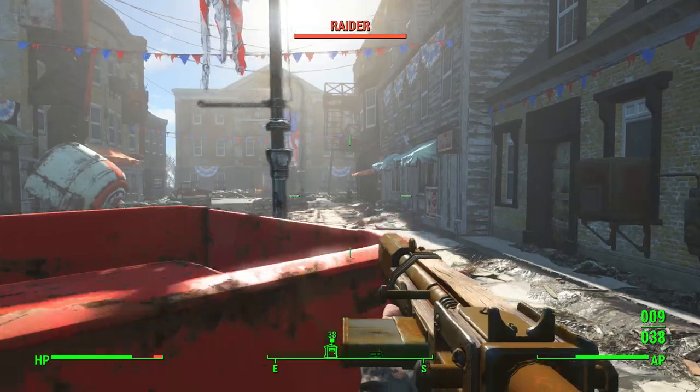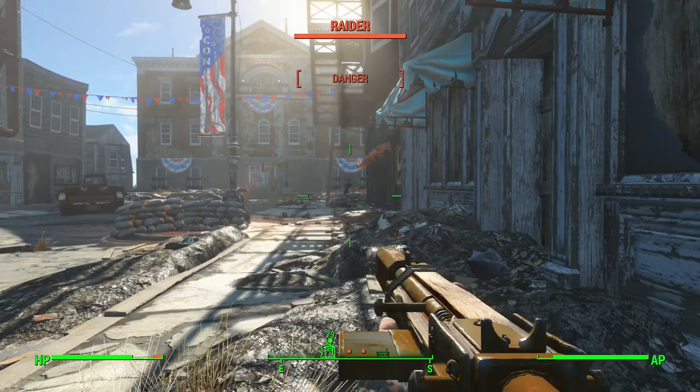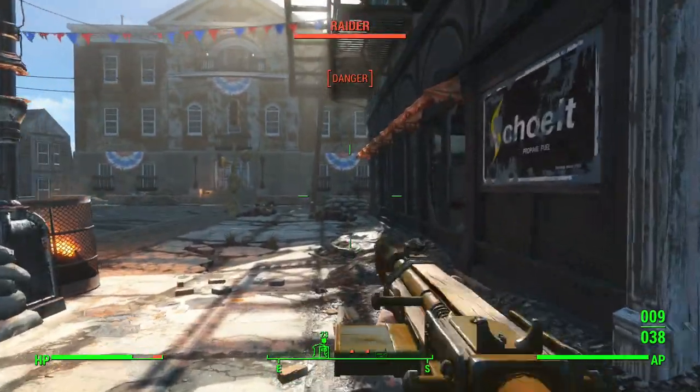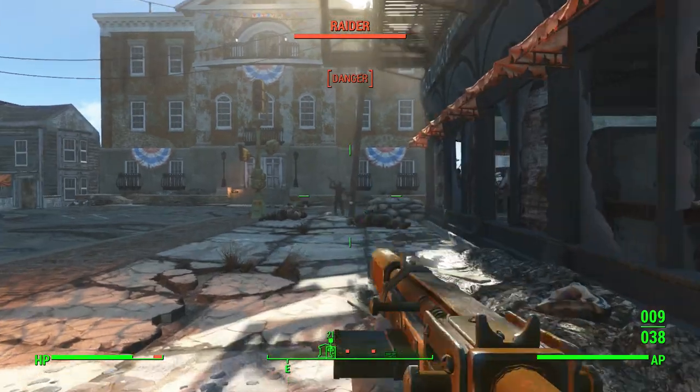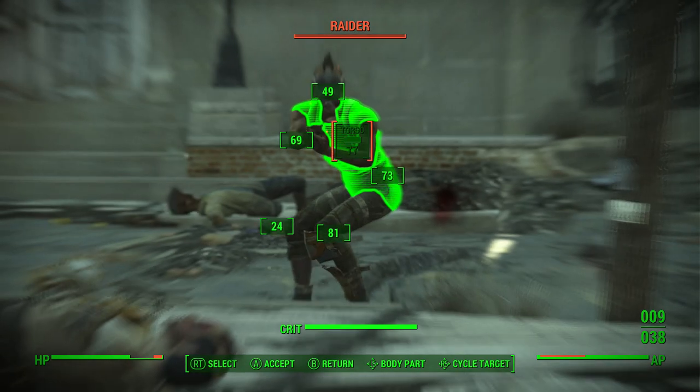For this first video I want to show you guys what I personally believe is a legendary weapon that is locked away right under our noses — not necessarily hidden or anything — right in the first part of the game. In the beginning of the game when you head to Vault 111 for protection from the nuke explosion.